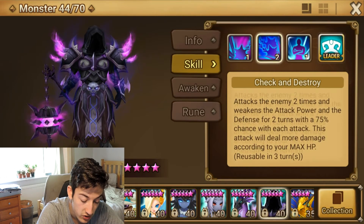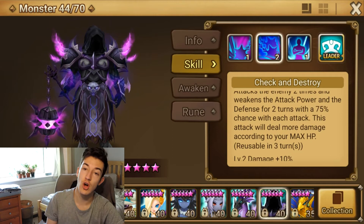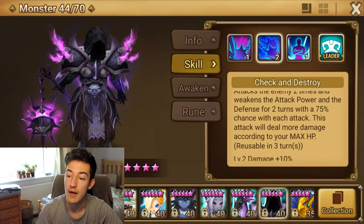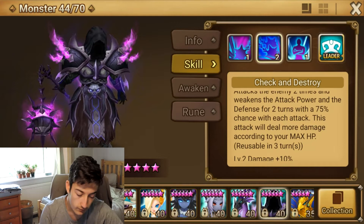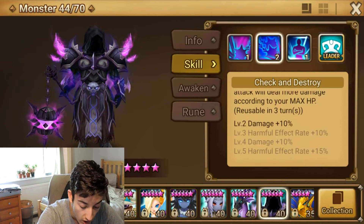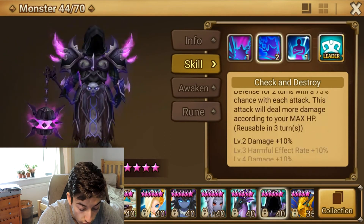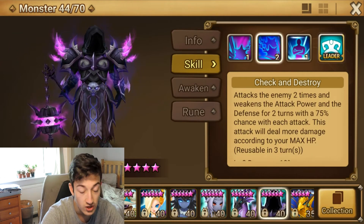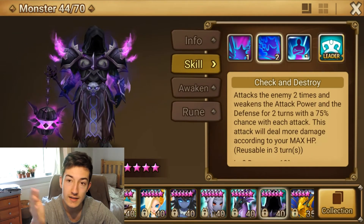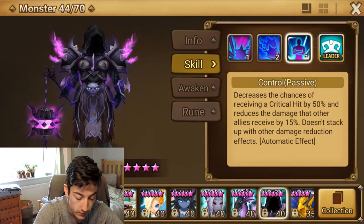And then you have this one here, which is Check and Destroy. According to your max HP, it does 2 shots — one shot will apply attack debuff and the other one will defense break. That's with a 75% chance, and that's lovely in 3 turns. You can't get it down to 2, I thought you could, but no. So that's reasonable in 3 turns, which actually isn't too bad. So attack break, defense break — very good in the Rift.